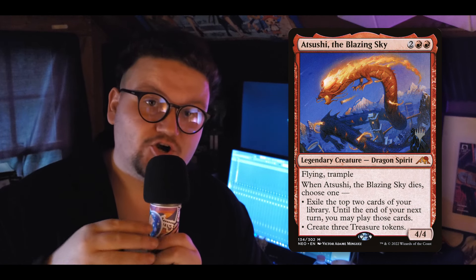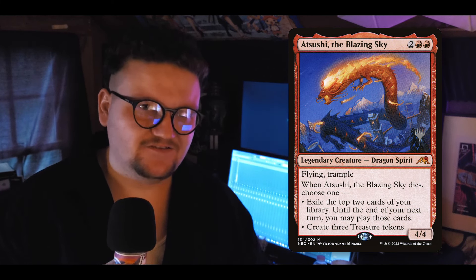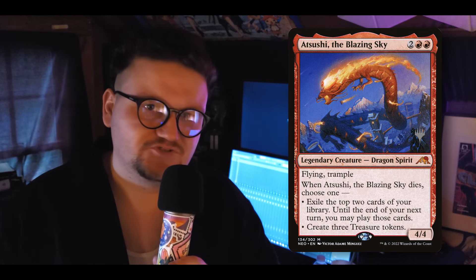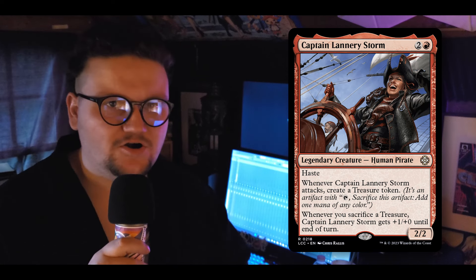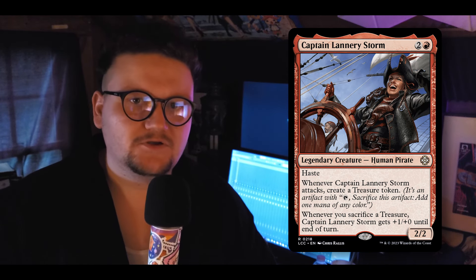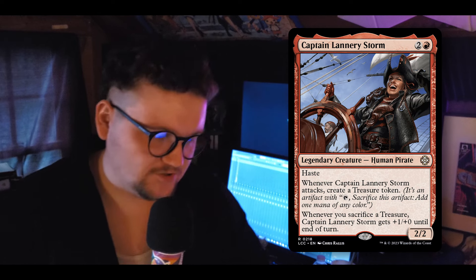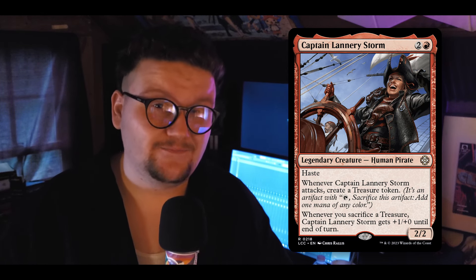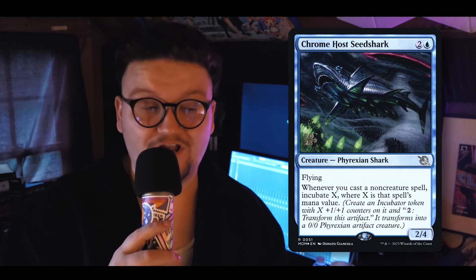Sushi the Blazing Sky — really love this card. It's a four-drop, it has trample and flying, and it gives you Treasures when it dies or draws you cards when it dies via impulse draw. Just good in this deck. Captain Landry Storm eludes me — every time I look at this card I'm like 'you could be an uncommon,' and then I play with it and think it's really good. It's an early game thing, beats people, especially in a four-player format where you have three opponents. There's probably one deck that's a spell-slinger or doesn't mind being swung at, so you can milk that person for Treasures.